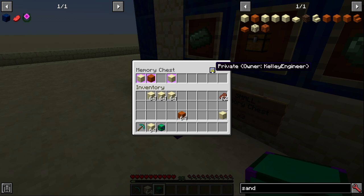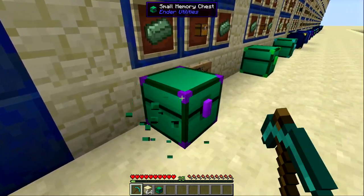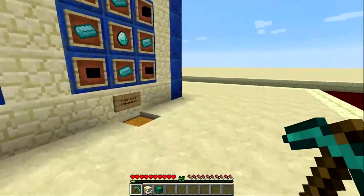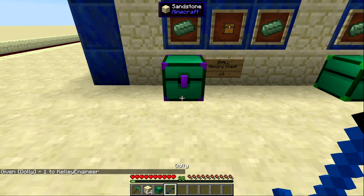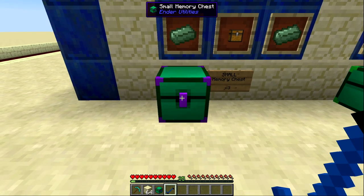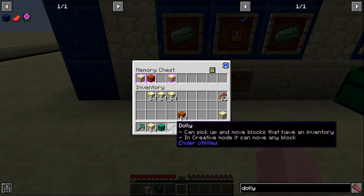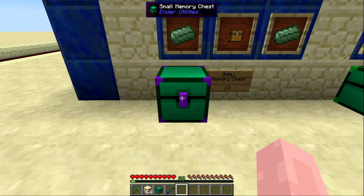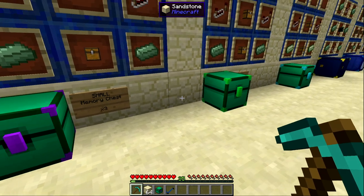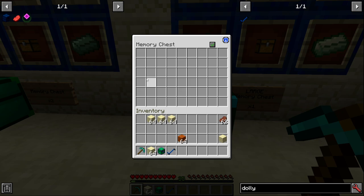There's a function to turn this into a private memory chest, meaning it cannot be broken. Even as the owner, you cannot break it. You can still pick it up with a dolly — probably a bug — but with the exception of a dolly or a cardboard box from Mekanism, this chest cannot be picked up or broken. The only difference between the small, regular, and large is storage size: regular chest size, and large is double chest size.